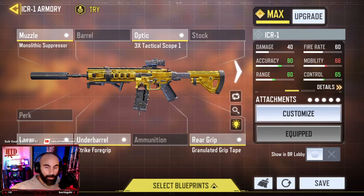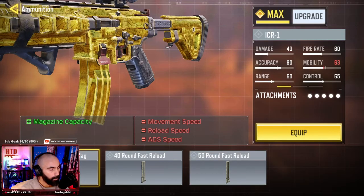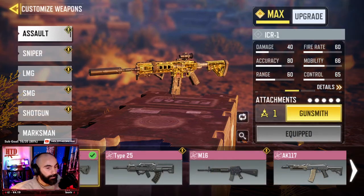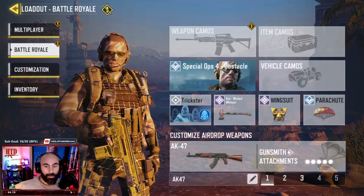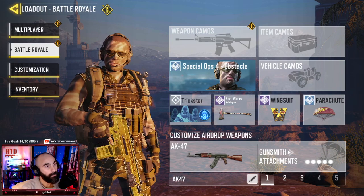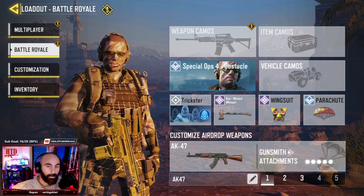For muzzle we're using a Monolithic Suppressor, optic is a 3x Tactical Scope number one, laser is Tactical, and underbarrel is Strike. For grip, rear grip is Granulated Grip Tape. This is the build I'm using — maybe if I change something I will add more ammunition for sure. Thank you for watching, don't forget to follow and subscribe on our Twitch. Take care, I will see you tonight on our stream — bye bye!